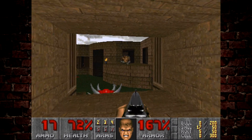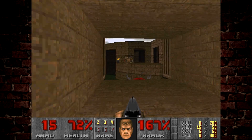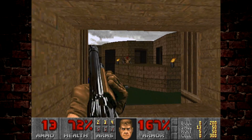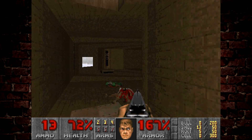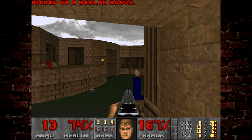It's quite easy to get out of the way of fire from the Mancubus and the Cacodemons in this area. We'll come over to the other side, grab some ammo, and then we'll drop down.